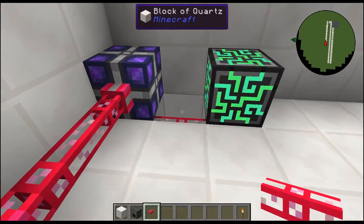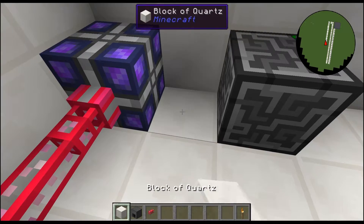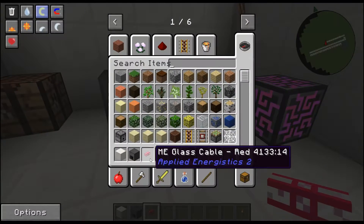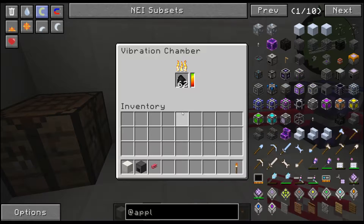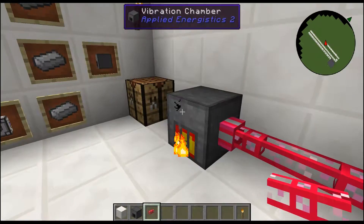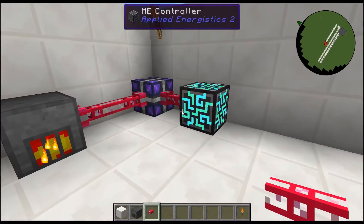There's no right or wrong way — the easiest way is the most cheapest, it only costs you one cable. That's the vibration chamber in a nutshell: it essentially takes burnable items and turns them into Applied Energistics power. I believe the ME controller uses one AE per tick, so as you can see we're going tenfold right now.